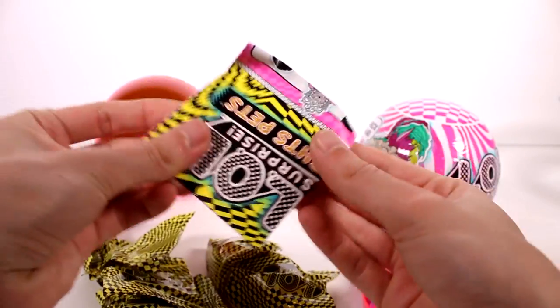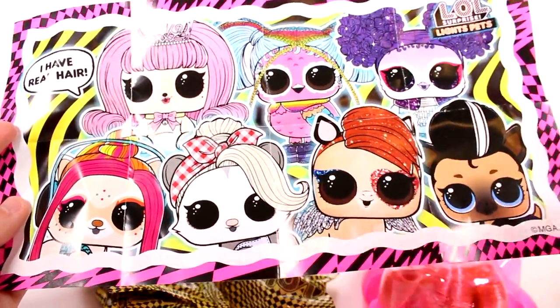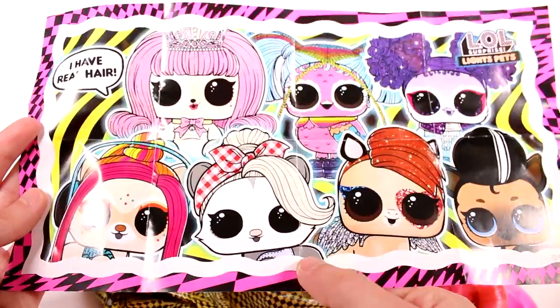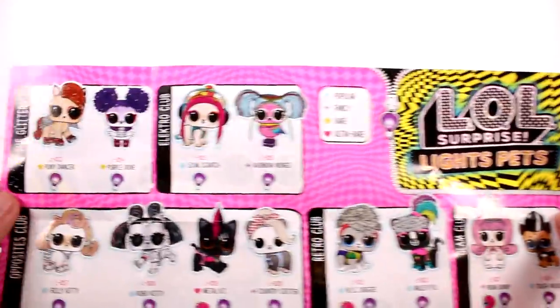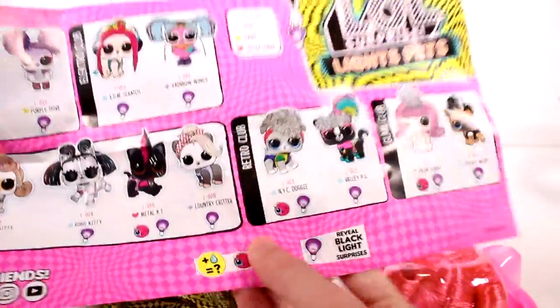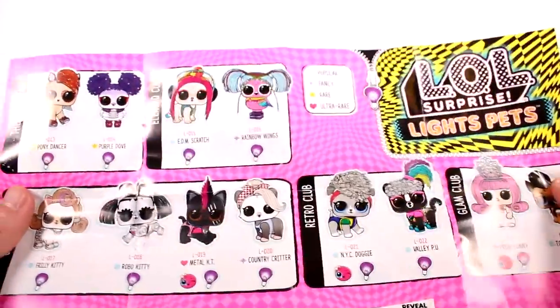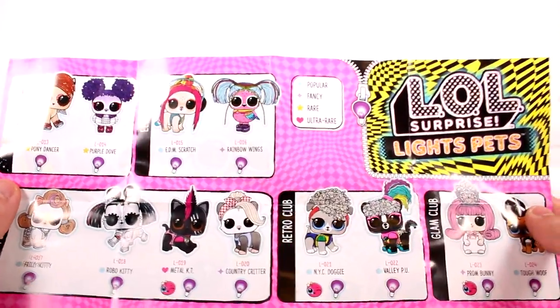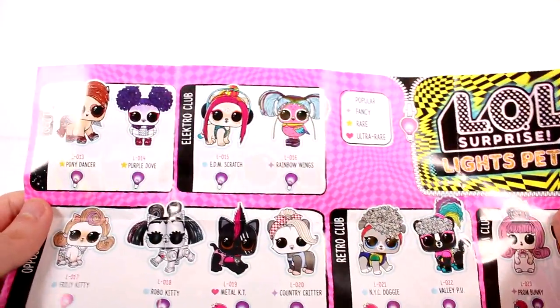We do have some pictures of the pets on the front — this is so cool, they just look so colorful and fun. Look at this cutie — she's adorable! Is that a little possum? I hope so. Here we have the complete list. There's popular, fancy, rare, and ultra rare — they all have black lights and some color change, but only three actually color change. I think I want country critter the most, and I also want tough wolf and robo kitty.